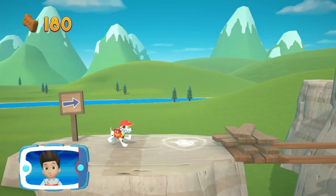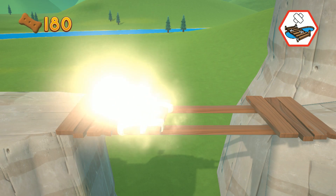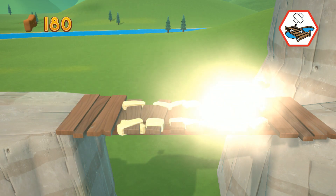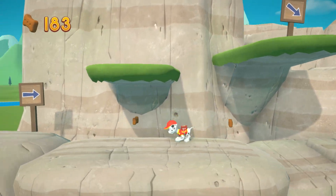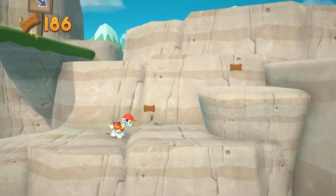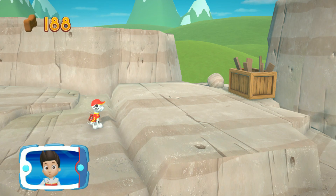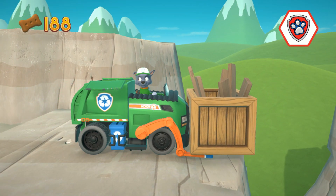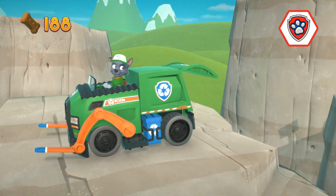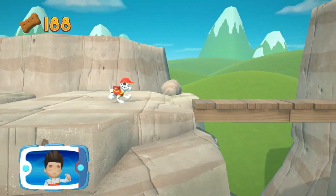You've got the pup treats — choose one. You did it! We need to make a longer bridge to get across. We need Rocky to recycle those scraps. All right! Now we can keep moving!